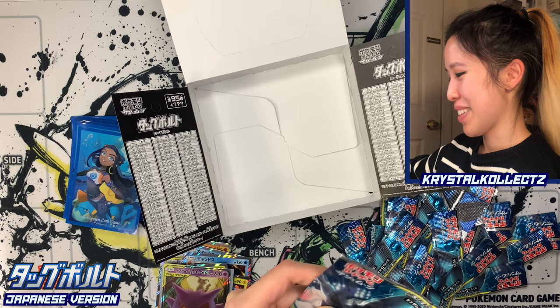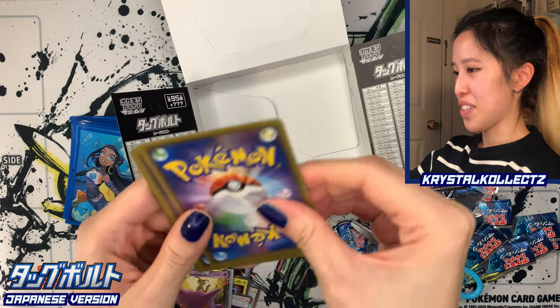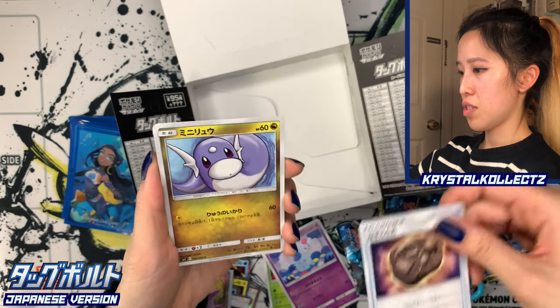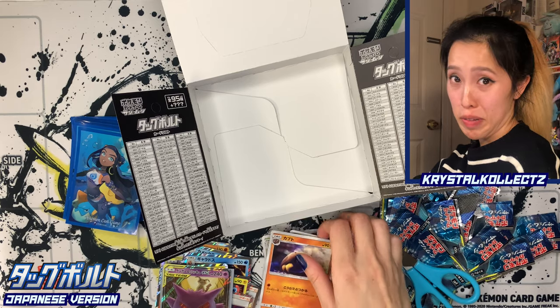Alright, one more — last pack, guys. Last five cards: we have Beedrill, very nice — I haven't even seen that one yet. Female Nidoran, really cute. Fossil. Chunky Clefairy. And Kabuto. Be right back with you all.